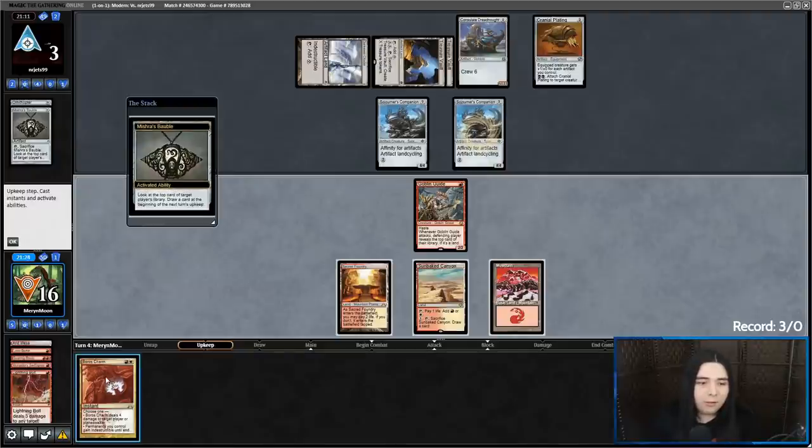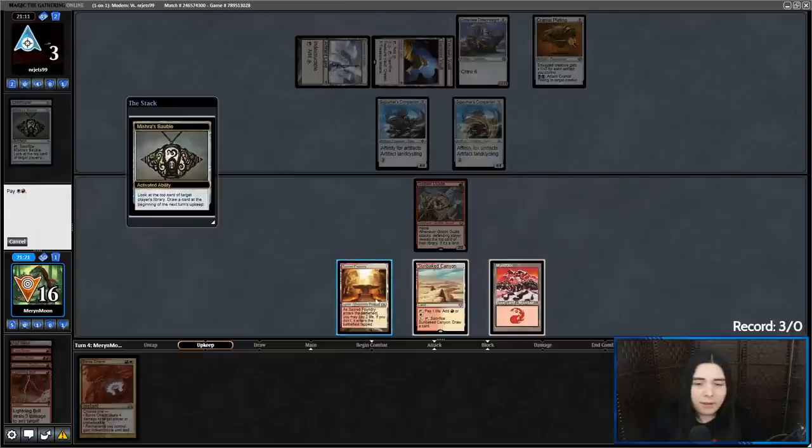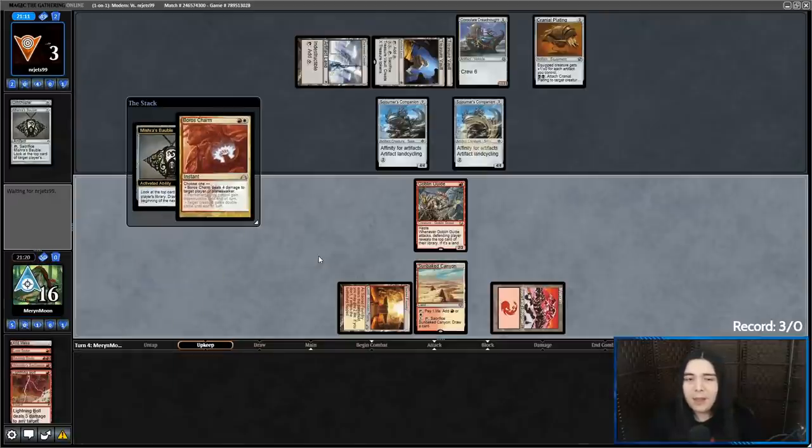Alright, they're going to Mishra's Bauble in response. Let's Boros Charm them. I think we've got them here.